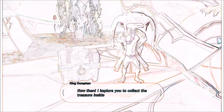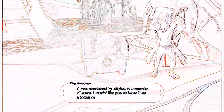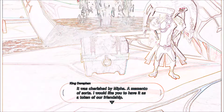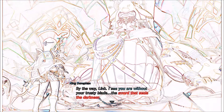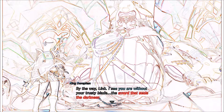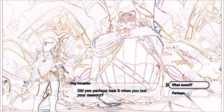'Link, I must reward your efforts. I implore you to collect the treasure inside that chest over there. It was cherished by Mipha, a memento of sorts. I would like you to have it as a token of our friendship. Please take good care of it. By the way, Link, I see you are without your trusty blade — the sword that seals the darkness. Did you perhaps lose it when you lost your memory?'